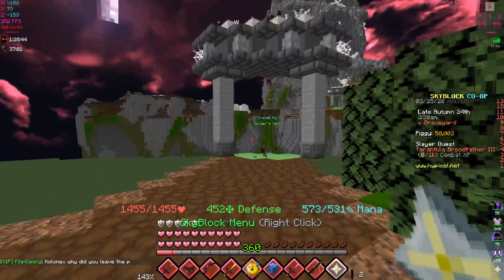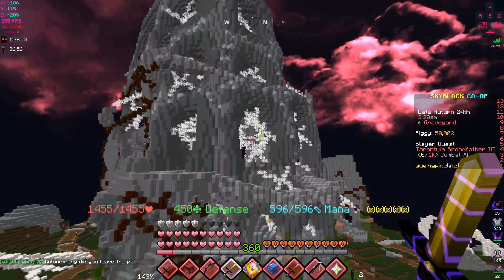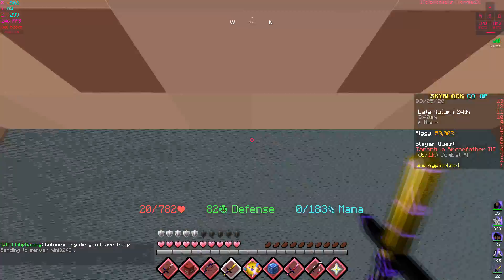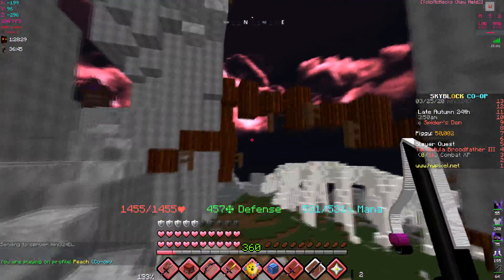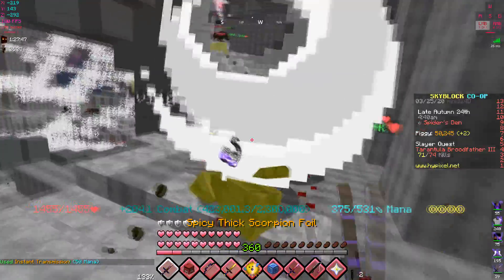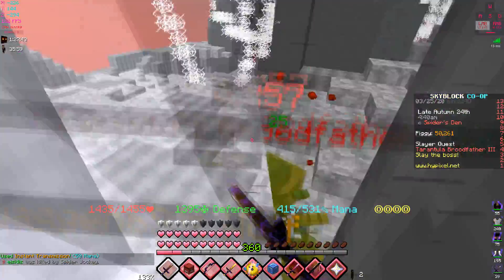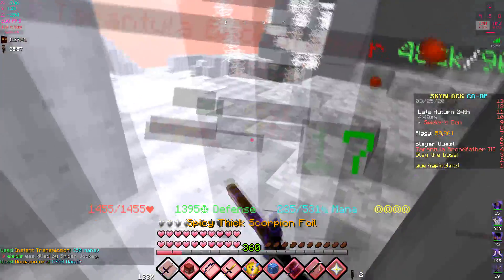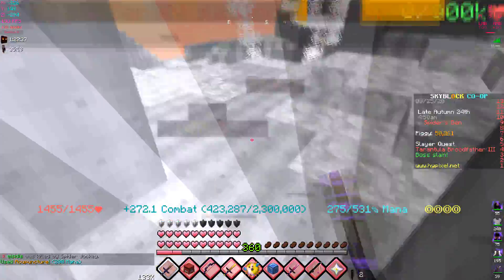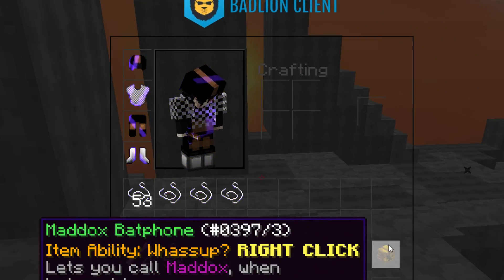I'm not gonna use potions — I just want to get through this, grab the talismans, and we'll be good. Hopefully I get the tarantula talisman, probably not, but hey. Alright, here it goes — look at this voodoo doll, 15k to 20k damage right there.